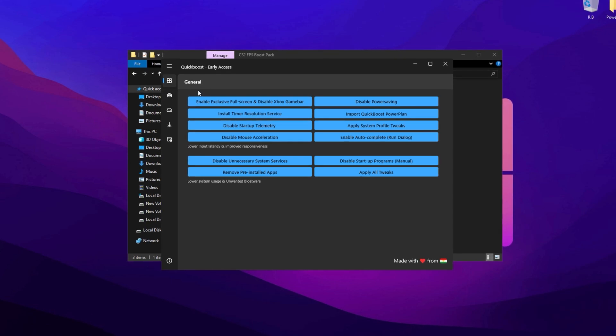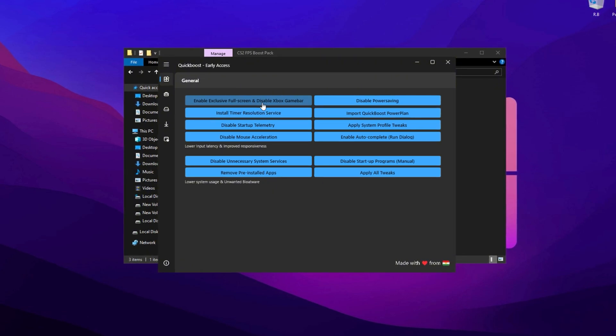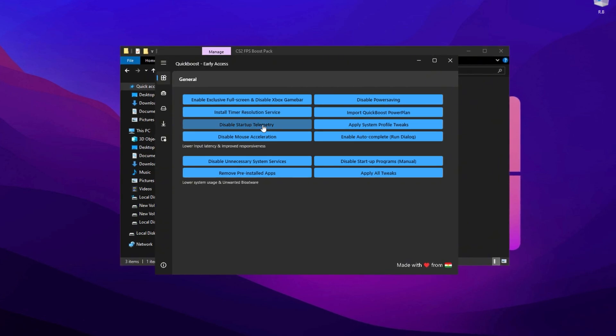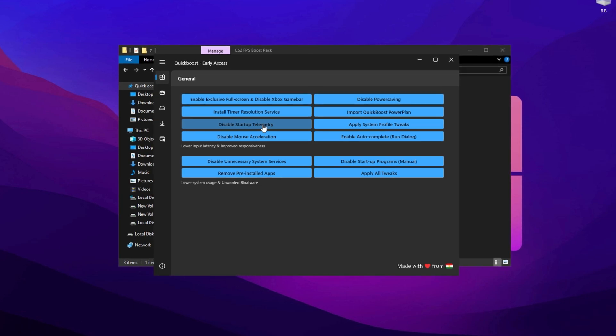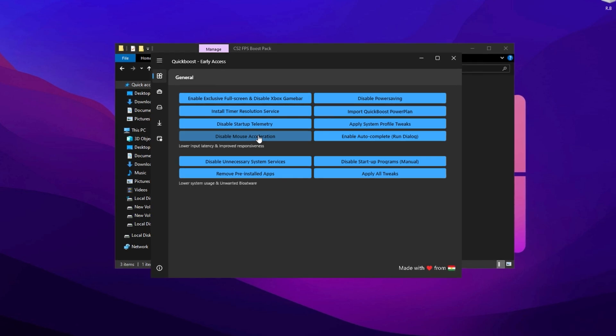Start by opening the General tab in the Quick Boost settings. Enable Exclusive Full Screen Mode, which ensures your game runs with the highest priority for better performance. Then turn on the Xbox Game Bar, as some features tied to it can improve system responsiveness. Next, activate Install Time Resolution services to enhance system precision, which is crucial for reducing input lag. Disable startup telemetry to boost performance and improve privacy by reducing unnecessary background data collection. Also, make sure to turn off Mouse Acceleration, a critical adjustment that significantly improves aiming accuracy in competitive FPS games.